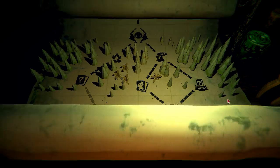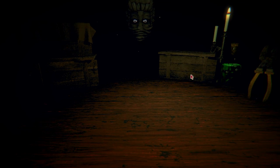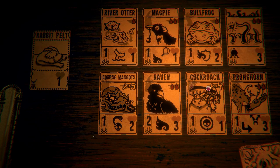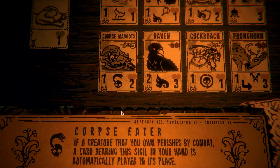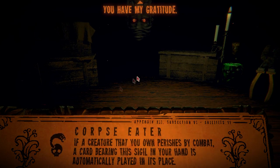This is the pelt thing — so we do have a pelt, and we could trade it in. Let's do something cheap — another river otter I guess? Or corpse maggots again. What are corpse maggots? A card bearing the sigil is placed in your hand and automatically placed. Sure — corpse maggots. You have my gratitude.